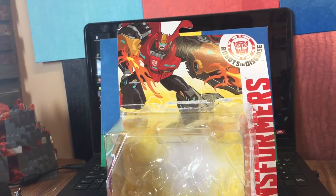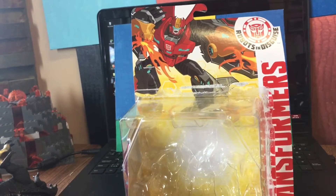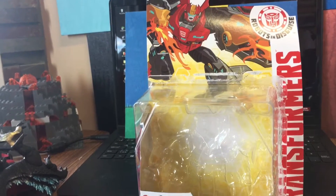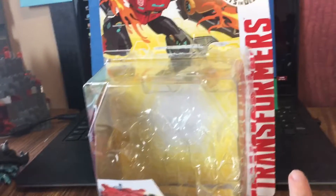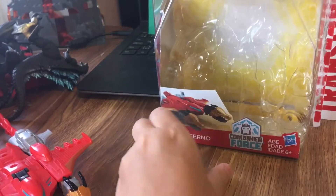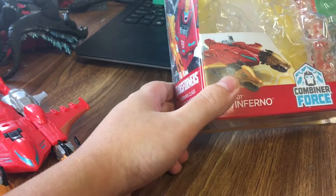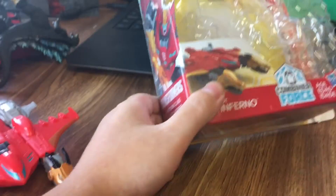We got a nice picture of the robot Twinferno up there. I think he has his mouth open there. He looks pretty cool, and it would be nice to see him in the show, but I don't know if that's happening yet. Got the Transformers logo, Combiner Force logo, Hasbro logo, and ages six and up.